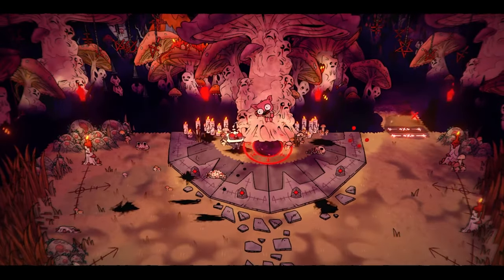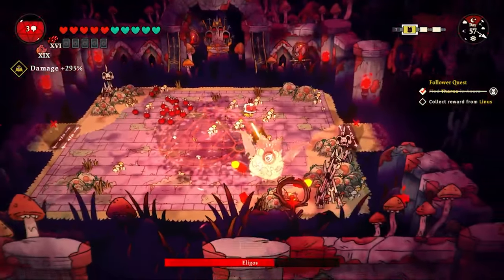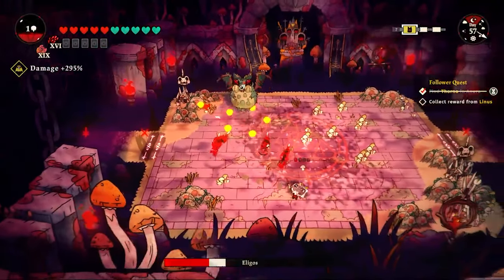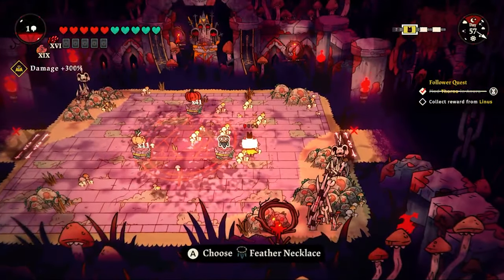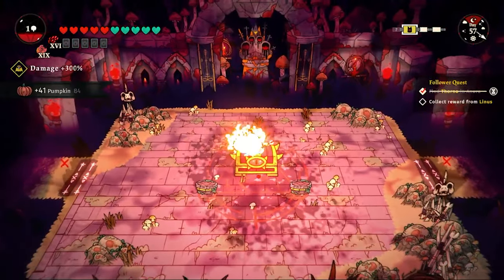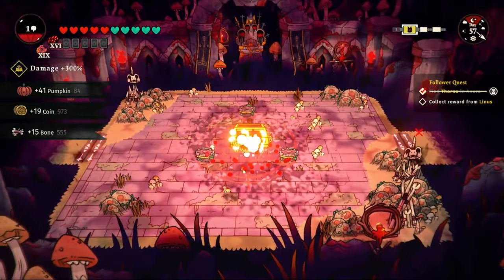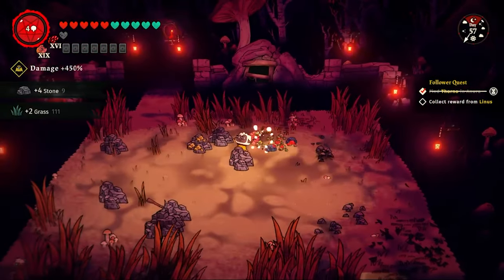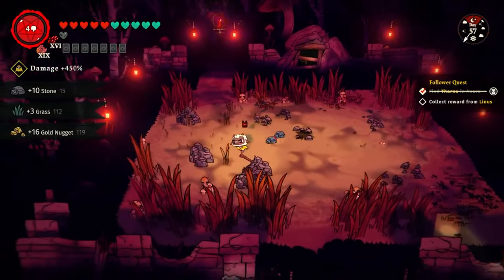This time we have a quest to go back to Anura and bring a follower home. We also take on a mini-boss for more resources — it dies in literally no time with a damage output of 300%. 41 pumpkins, some bones, and gold in the bag. Floors that give tons of stone, wood, or crops are always a great way to stock up.